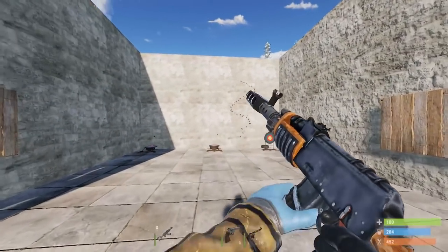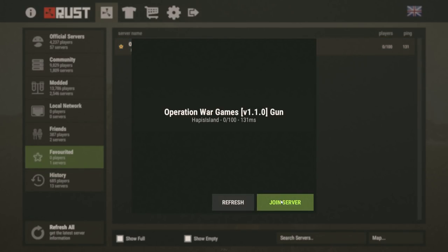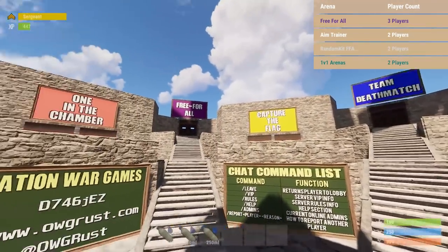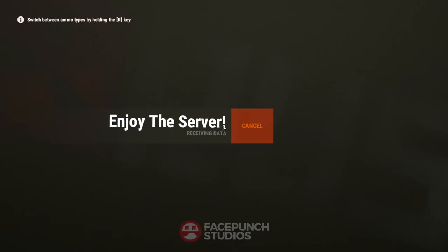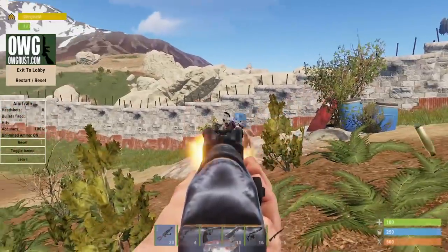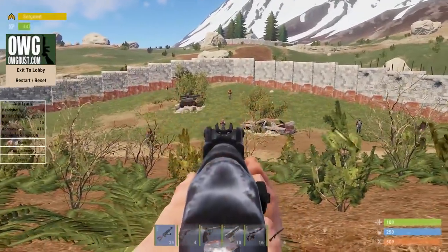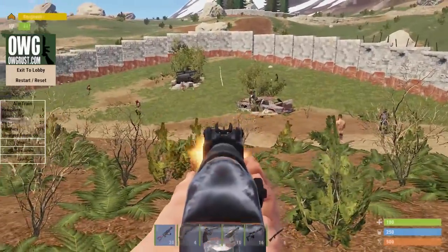I recommend practicing on a server called Operation Wargames. It's a lot of fun — you can 1v1 your friends or do NPC zombie survival, but what we're after is the aim trainer. Go to the gun section, get handed some guns, and you're good to go. Just spray away and practice for as long as you want. It's a great way to learn the recoil pattern — just do it over and over again.